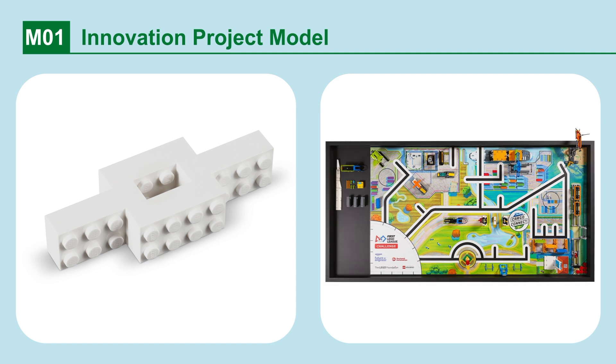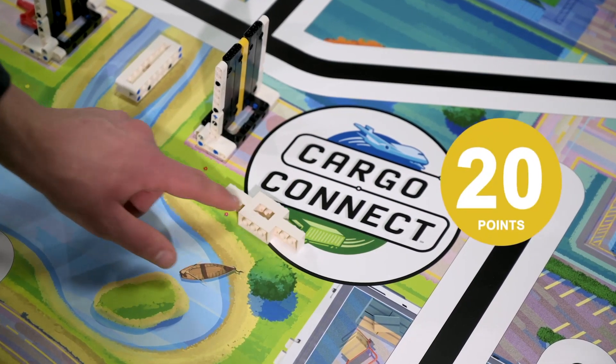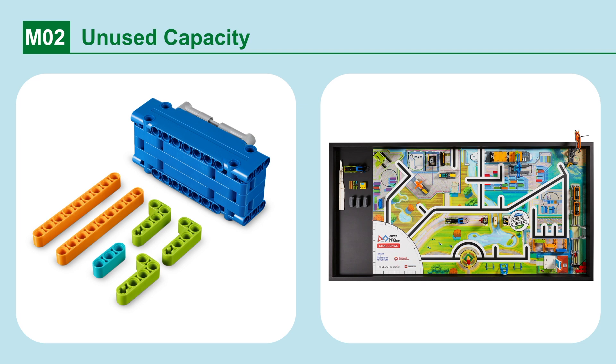Mission 1: Innovation Project Model. In this mission, you will use the innovation project model you have made that represents the solution to your innovation project. If your innovation project model has any part touching the Cargo Connect circle, points are scored.